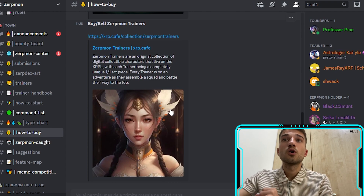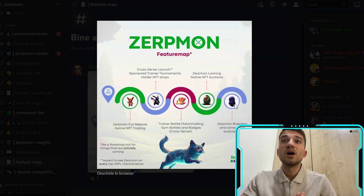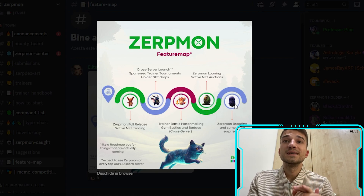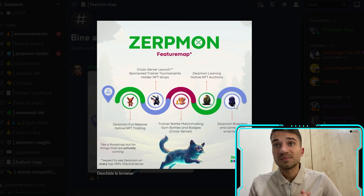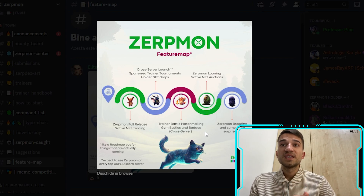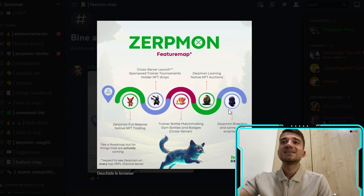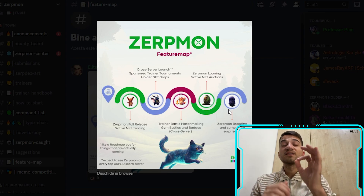Here we have information on how to buy with the relevant links, and here is the roadmap. The first phase includes the Zerp Moon full release and native NFT training. Next comes the cross-server lounge, sponsored trainer tournaments, and holder NFT drops. After that, trainer battle matchmaking and native NFT auctions. The final phase includes Zerp Moon branding and more surprises.